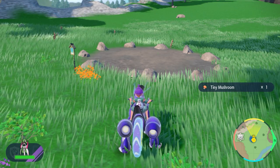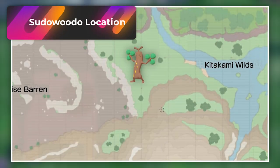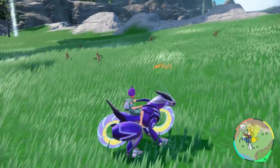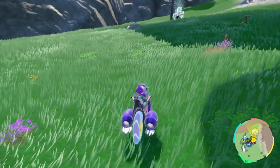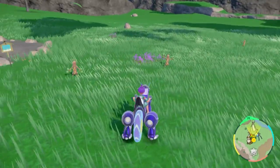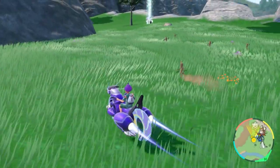The next spot we're going to is for the evolution of Bonsly — Sudowoodo. This is going to be located all the way up at the Gracious Stones area. The only Pokemon that spawns out here is Sudowoodo, and the Shiny is going to be really obvious for this Pokemon. They will just run away from you and despawn, so it's easy Shiny hunting — they see you and they're gone. All you've got to do is just keep going around until you find yourself a Shiny one.